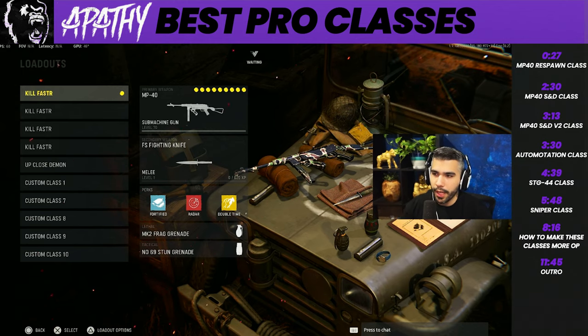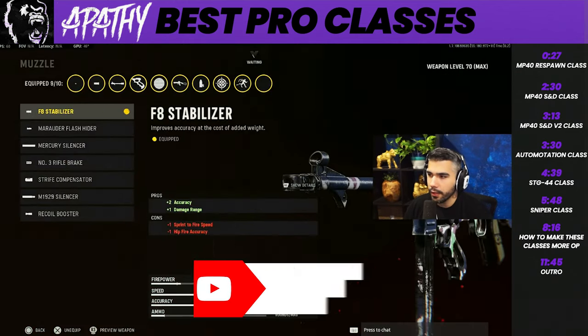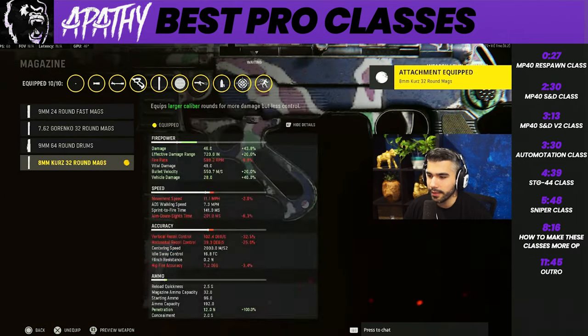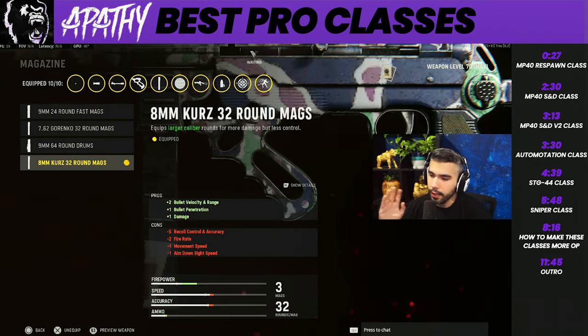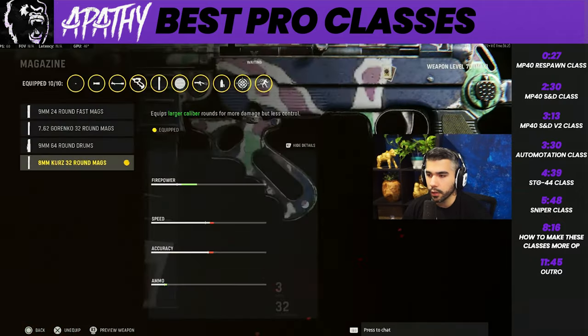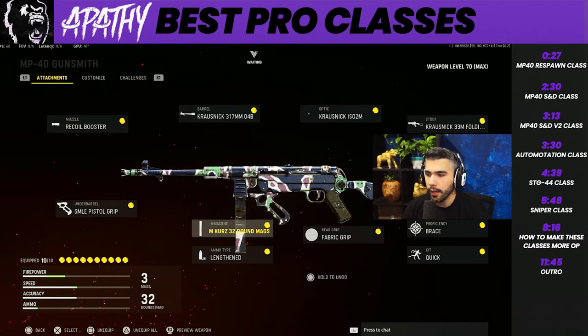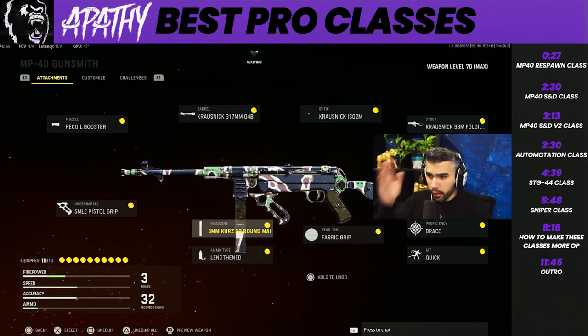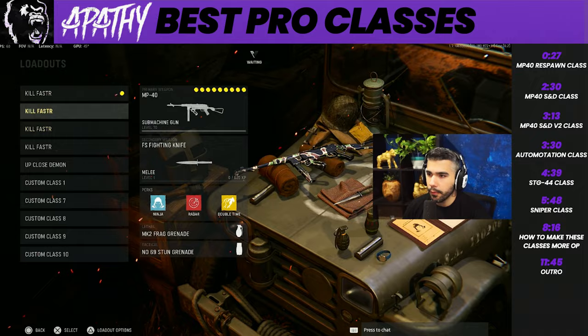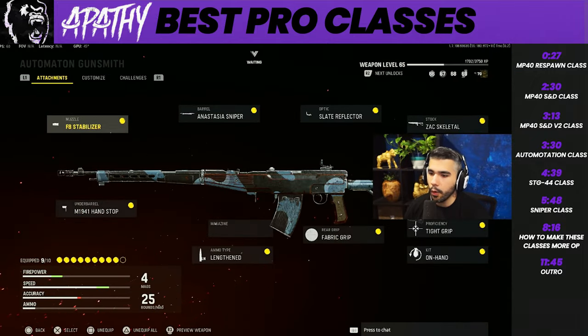Now let's quickly show the more OP versions - the banned or G8 stuff. For the MP40: you put a Recoil Booster for higher fire rate and then the 32-round damage mags. This kills so fast - the damage mags lower fire rate but the Recoil Booster increases it, so they almost counter each other, but you still have huge damage per bullet. It's essentially a three-bullet kill at pretty much any good range. This is what pros use in non-GA SND tournaments.